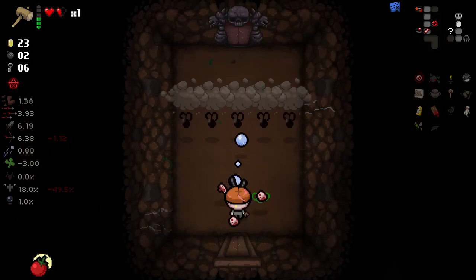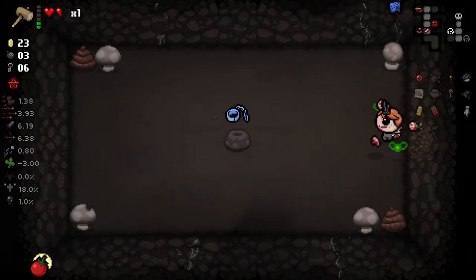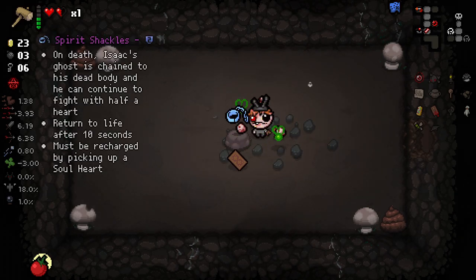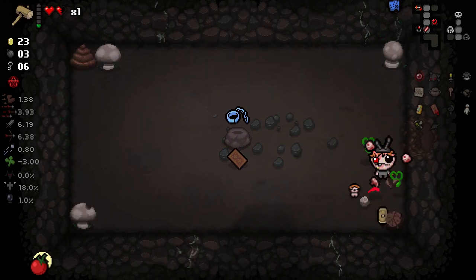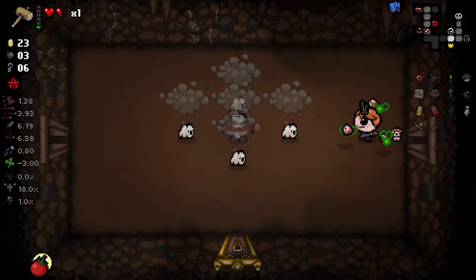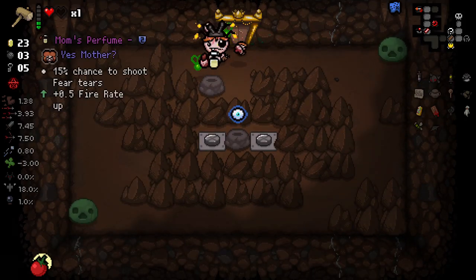Spirit Shackles — on death, Isaac's ghost is chained to his body and he can continue with flight and half a heart. Return to life in 10 seconds. Must be recharged. We kind of don't want that, right? I don't think we want that. Is there a way we can reroll it? It does look like we've lost Venus, by the way.